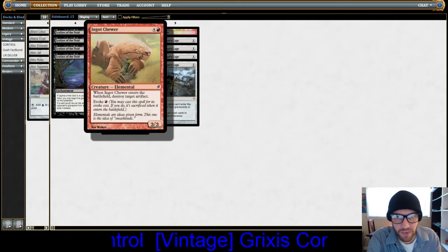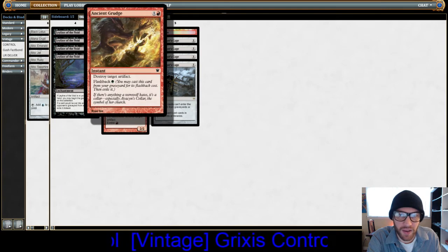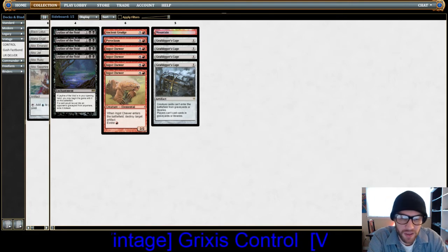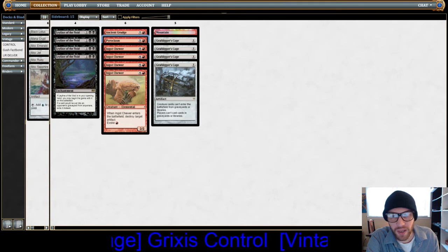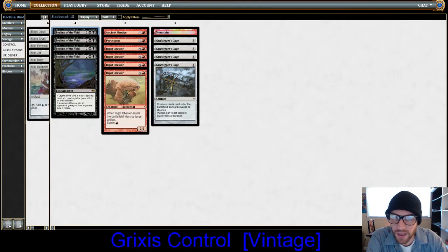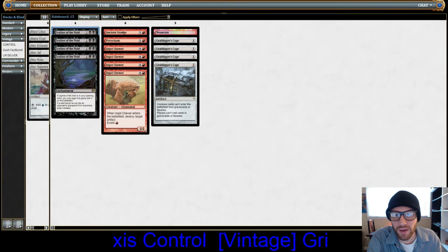For the Shops matchup, we have four Ingot Chewers, one Mountain, and the extra Ancient Grudge in the board. We have one Pyroclasm — since we're not playing Delver or Pyromancers of our own, we can upgrade to Pyroclasm for a little bit more damage. And since we can produce Black Mana, we're playing Leyline of the Void, which is better than Ravenous Trap when you don't have Delver or Pyromancers.